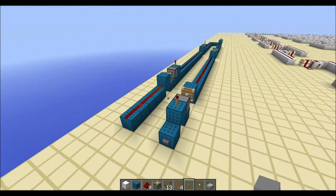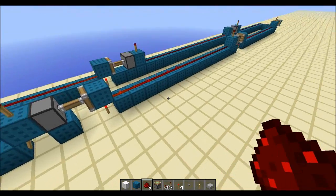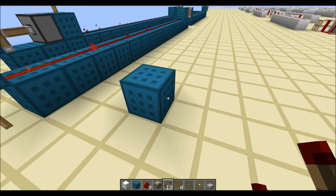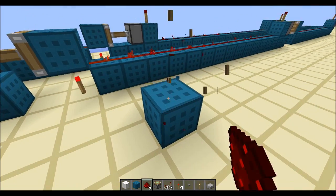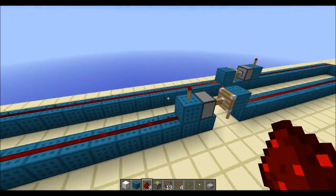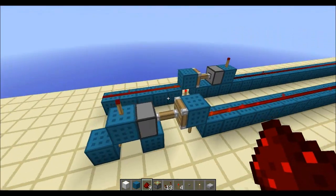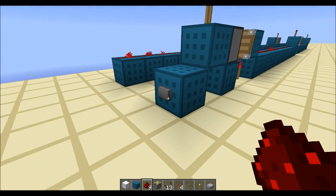Hey guys, CubeHampster here with a new video. This video is about instant wire. Normally to extend a signal you want to use a repeater or a torch, but there's other ways of extending a signal. For instance you could use this piston instant wire, which is commonly used in very big redstone computers and crazy stuff.